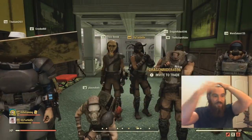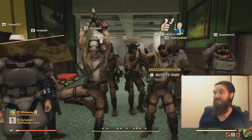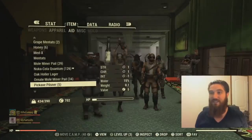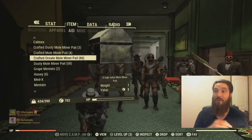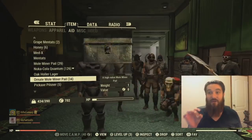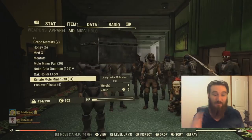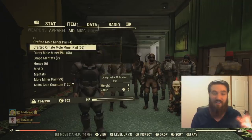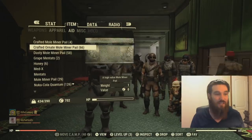Let's do this. Starting off with the crafted ornate Mole Miner Pails — I got 66 of them. And the regular ornate Mole Miner Pails, I got 34, so that adds up to 100 high-tier Mole Miner Pails. Let's see what we get out of 100. I'll do 10 at a time.